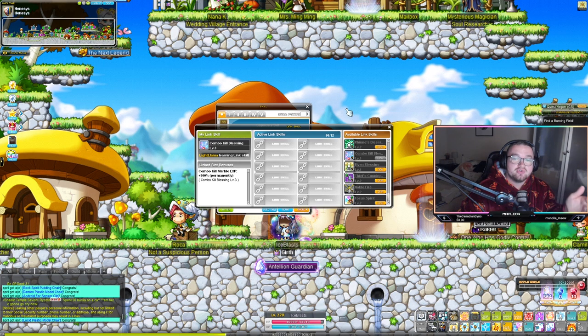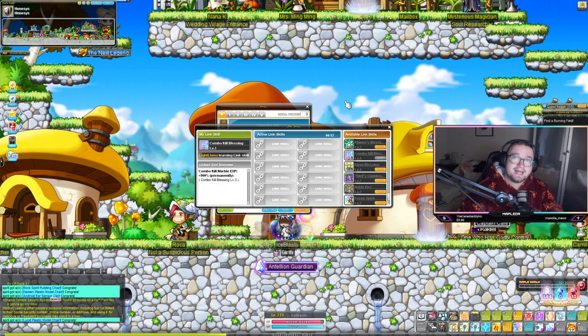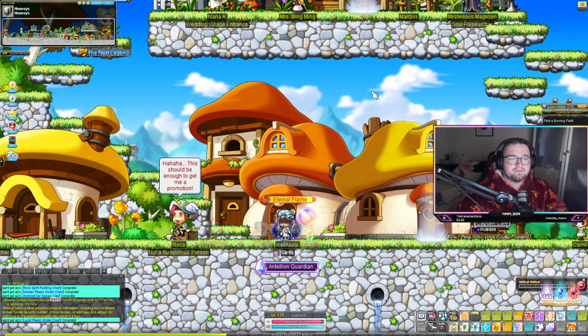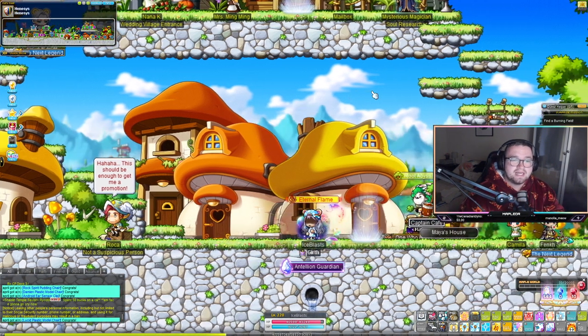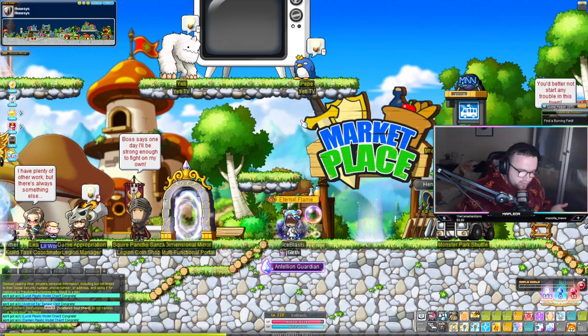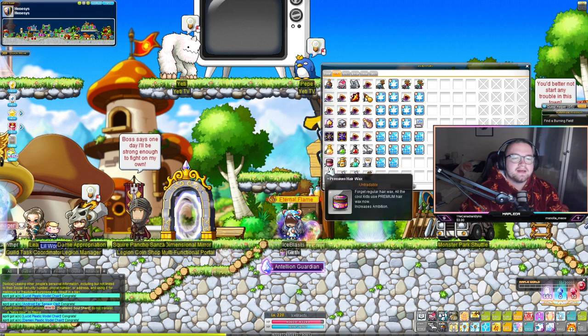Evan is another one I don't currently have, but you should get it — Evan gives you increased rune duration. The runes you pick up that give you two times EXP will have their duration increased by up to around another minute. Very helpful for getting more EXP, leveling up, and reaching that sweet level 200 that a lot of people are aiming for.